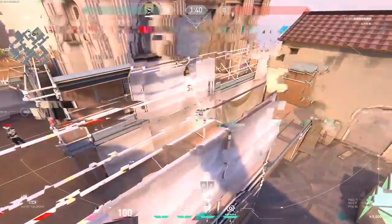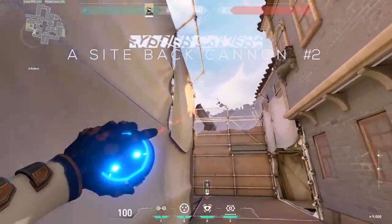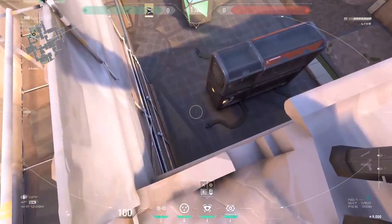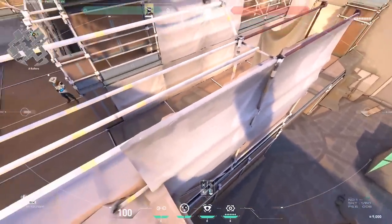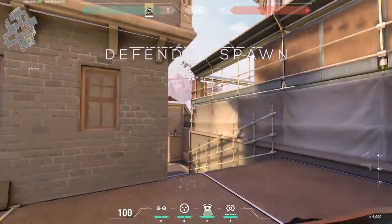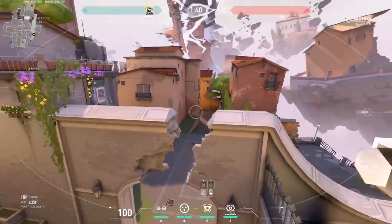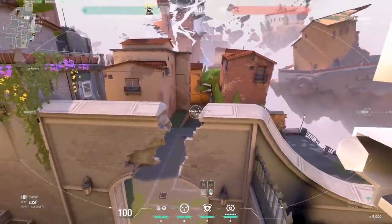A-site back cannon two: this is a great retake camera. The underside-of-the-cannon angle lets you see above the wall — you can see enemies holding, anyone behind boxes, etc. Defender spawn is pretty straightforward: place it here and you see enemies coming from mid or B anywhere. That's all for Ascent.